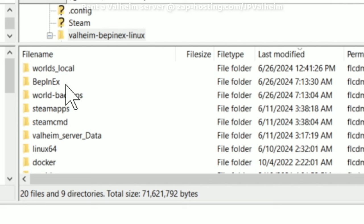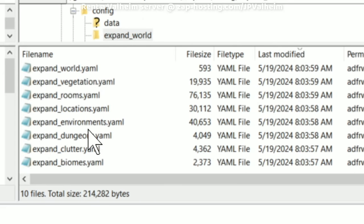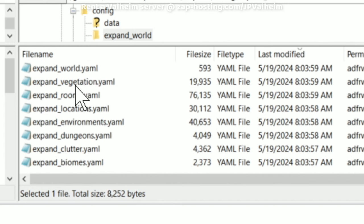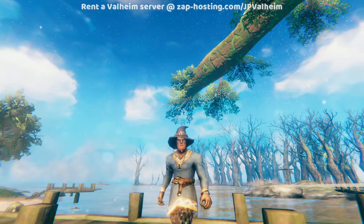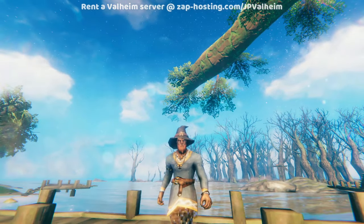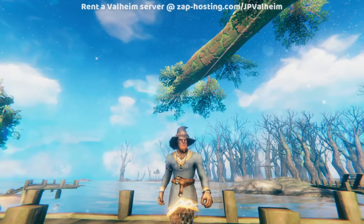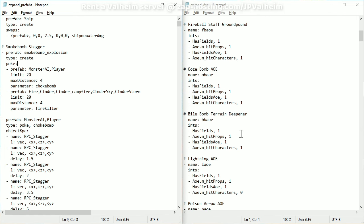You can locate these generated files in your BepInEx folder under config and then under expand world — you'll see all of these YAML files. The only ones we care about are expand data and expand prefabs. Once you have it all set up, your clients don't even have to know that you've altered the server. They can be totally vanilla and the same thing will happen to them — everybody who plays on the server will have this experience. I've opened expand prefabs on the left and expand data on the right. When you first start, you'll just have the default content in expand data, and expand prefabs will be blank.